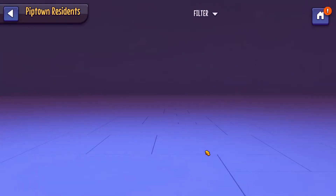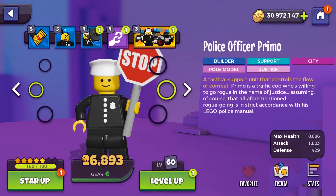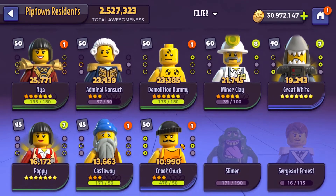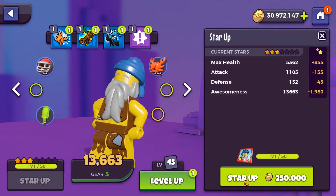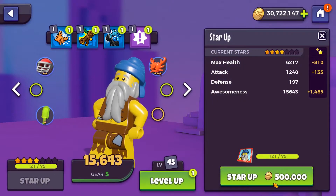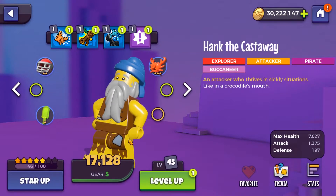So we just need 700,000 or more to spend — we can spend more, obviously. I think this would cost a million, so that would be a good one to buy. Or we could just start doing Cast Away, eventually trying to use him in our pirate team. And hey, this is 500,000, so there we go — got Hank the Cast Away to five stars, and I think that's it for the Mr. Moneybags quest.